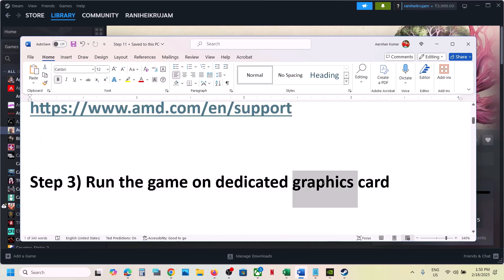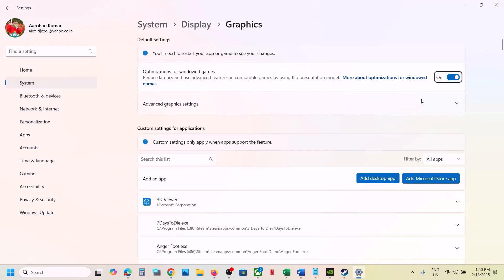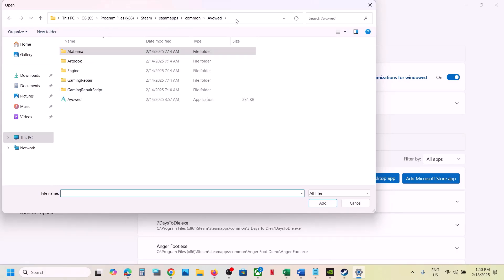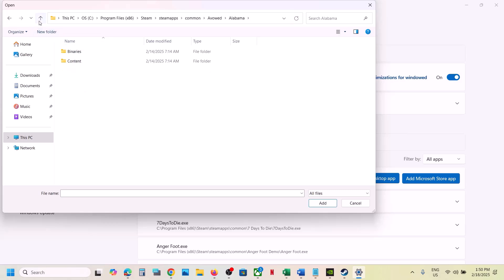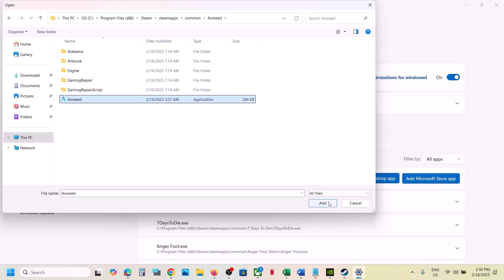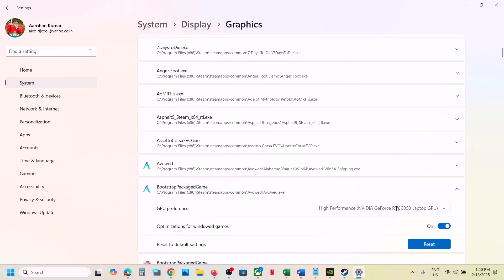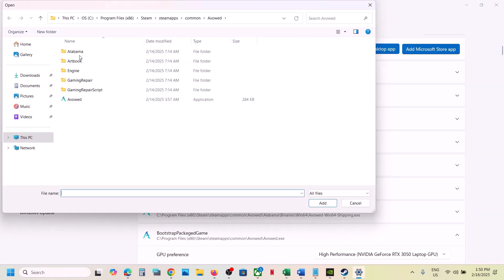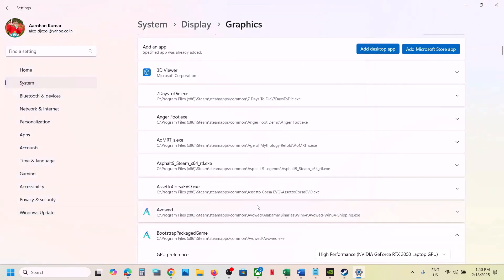The next step is to run the game on the dedicated graphics card. Type in 'graphic settings' in the Windows search box and go to Graphic Settings. Click on Add Desktop App and go to the game installation folder. Open the game folder, select the exe file, and click Add. Once the game is added, select High Performance, then click Add Desktop App again, open Binaries > Win64, select that exe file, and click Add.